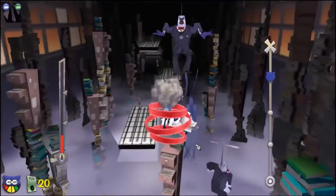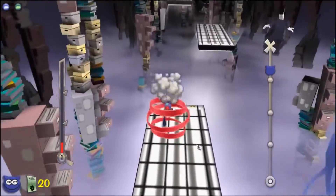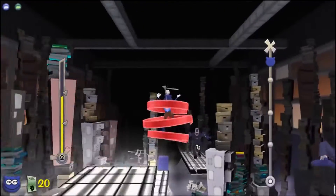On a side note, one of the doodles that escaped, named Sparky, was actually found in Lawbot HQ. Nothing else happened, but the reason he was most likely found there is because Lawbot field offices were supposed to come out next.